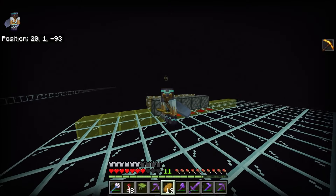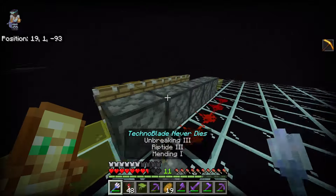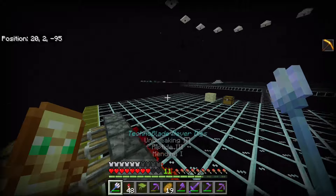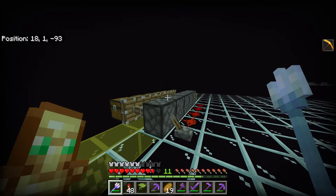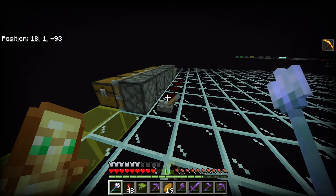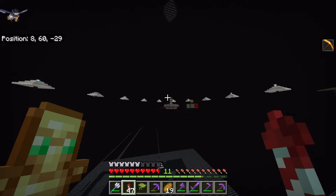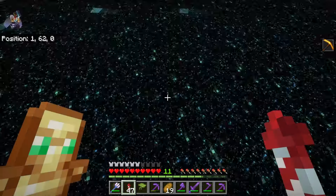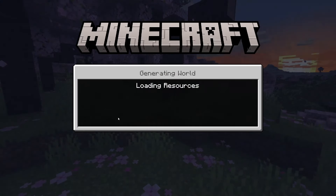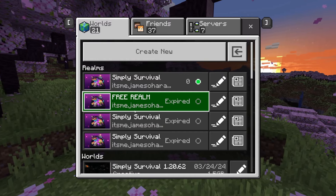Does the item duplication glitch - the regen dupe - still work in the 1.20.72 update? I've already got this set up on the chunk border, it's a little more complex than you're about to see, but I'm going to pull this lever, fly over here, and then log out for three minutes. Instead of waiting AFK I'll log out and come back to check the duplication glitch.